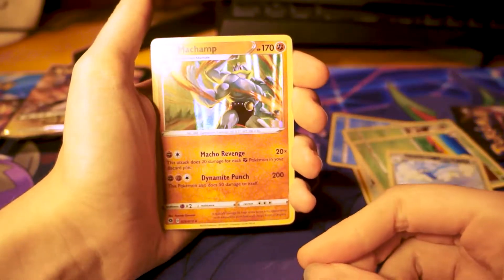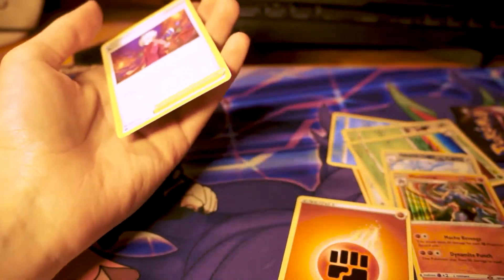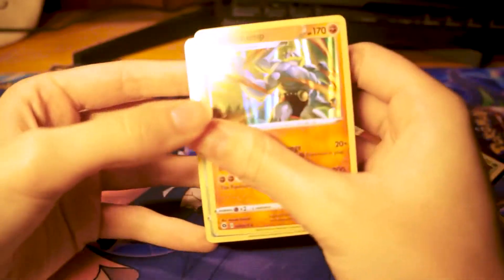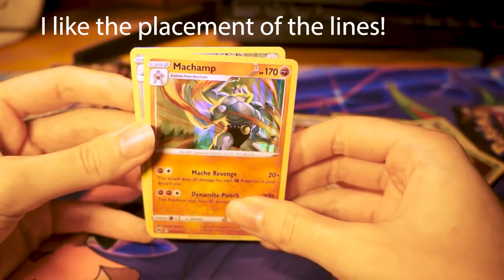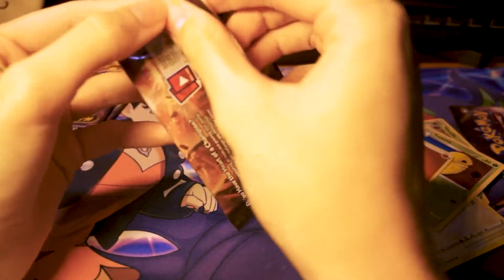I got a Machamp. And we got a really nice reverse holo Swablu. I was convinced I saw like a black card in the back - like a V or something. I'm happy about that. I like the reverse holo Swablu a lot. That is very cool.